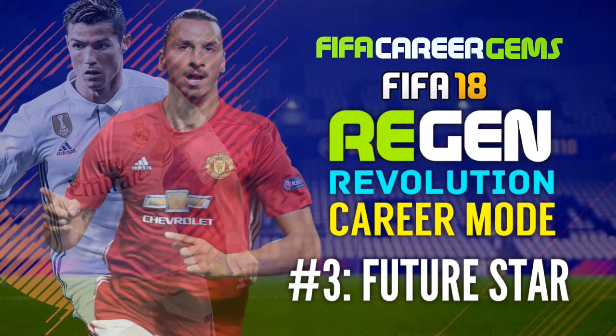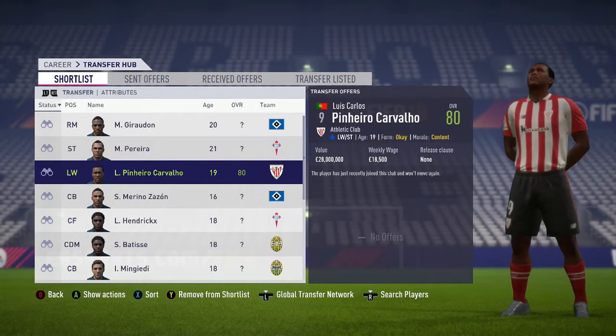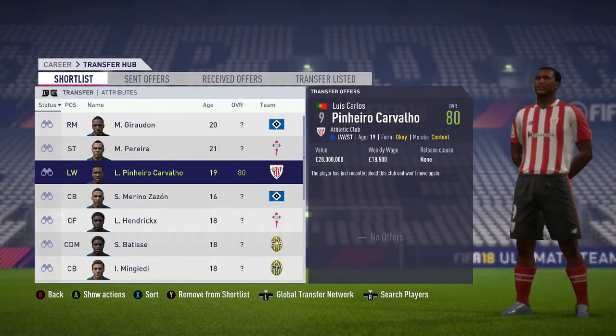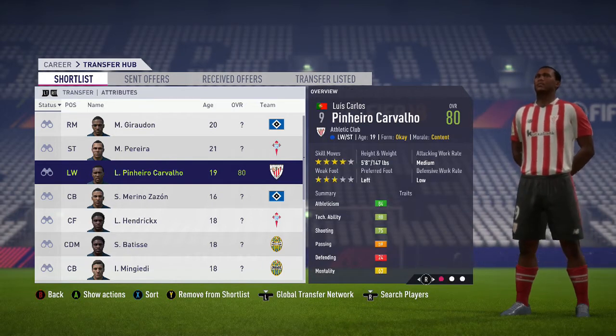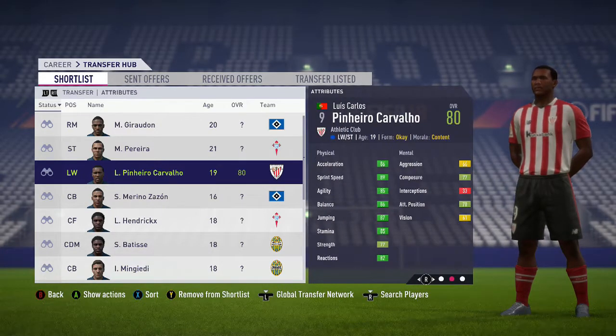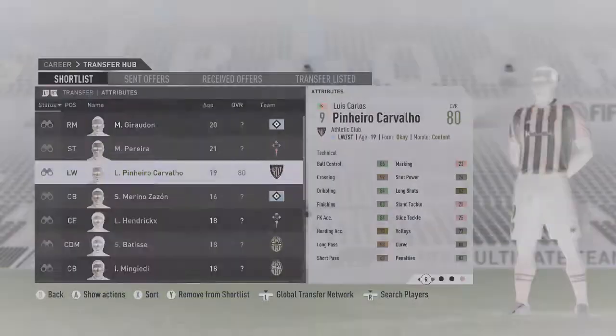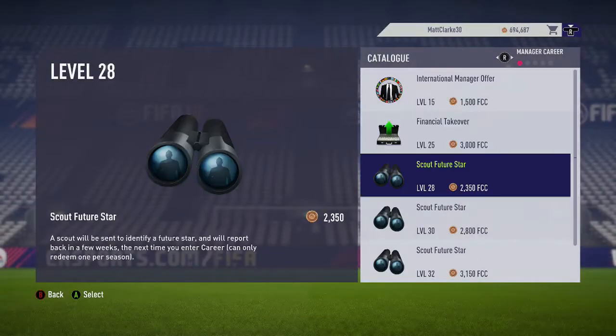Hi everyone, FIFA Career Gems here, thanks for tuning in. Welcome to episode three of the Regen Revolution Career Mode Future Star. First, let's remind ourselves how good that Butragueño regen is - 80 star rating, 19 years of age, four star skills, three star weak foot. The only downside is we cannot bring him in until next season as he's only just transferred to Athletic Bilbao.